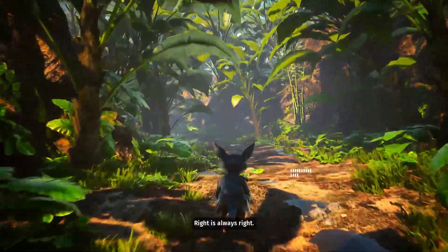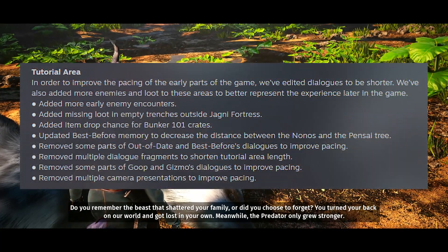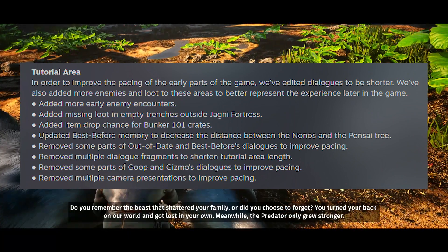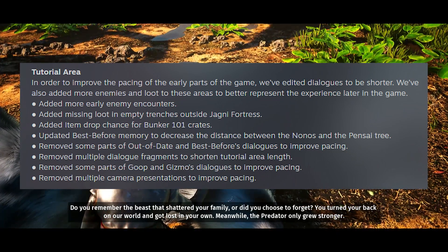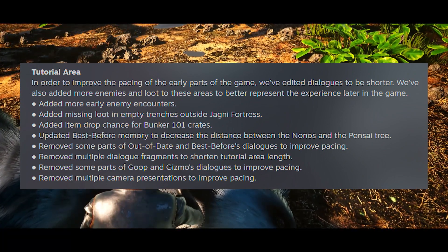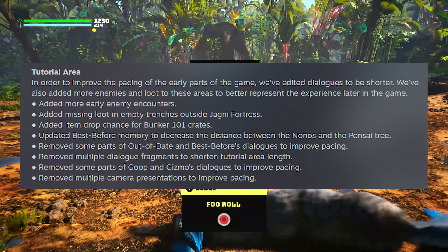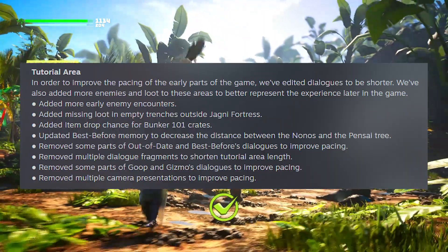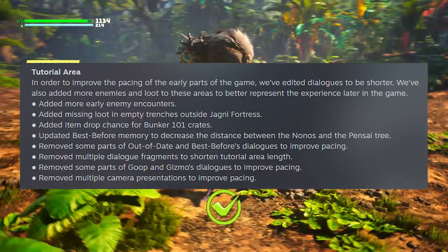The patch updates the pacing of dialogues to have that opening sequence move faster than you probably remembered. In order to improve the pacing of early parts of the game, they've edited dialogues to be shorter, added more enemies and loot to better represent the experience later in the game, added more early enemy encounters, added missing loot in empty trenches outside of Jagney Fortress, added item drop transfer bunker 101 crates, updated the best before memory to decrease the distance between the no-nos and the pensai tree, removed dialogue fragments and multiple camera presentations to improve pacing.